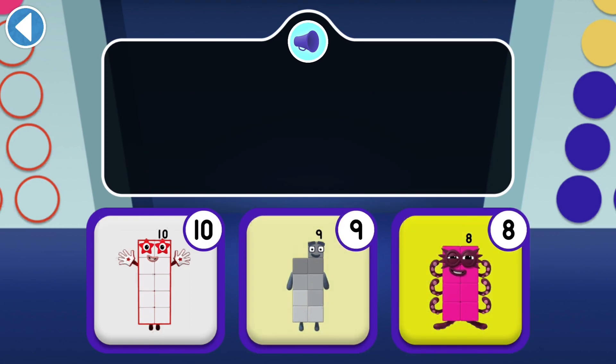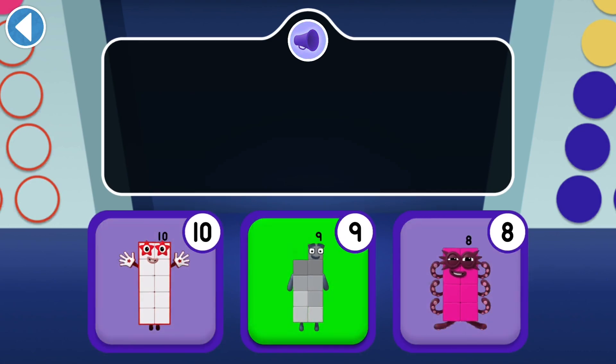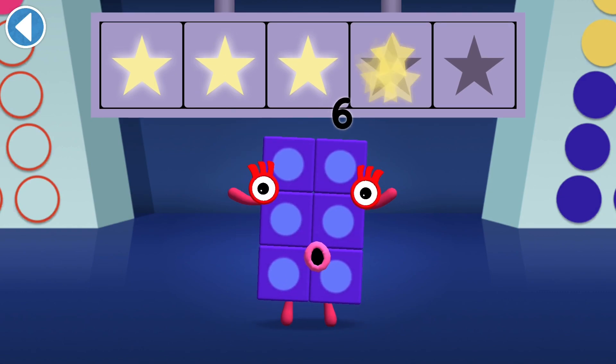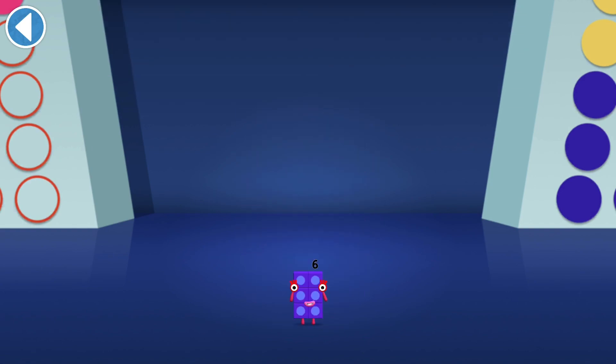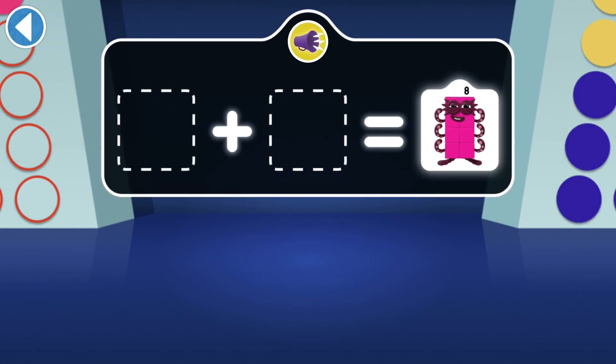Let's try again! Woohoo! You won four super shiny stars! We need Octoblock! Which two numbers can make eight?